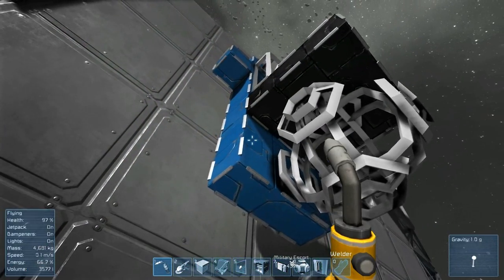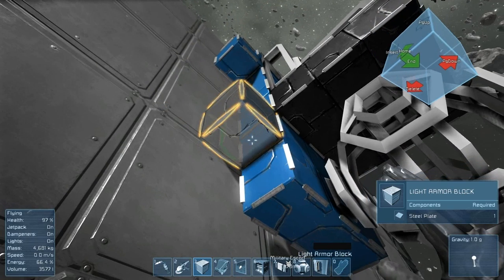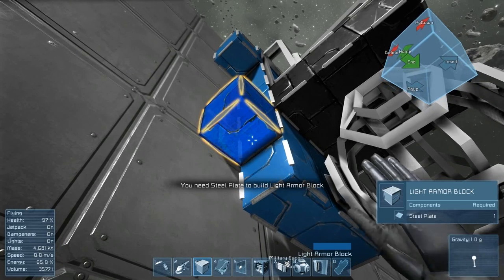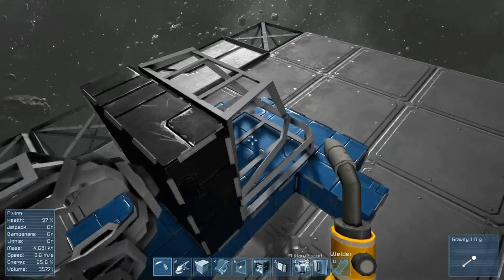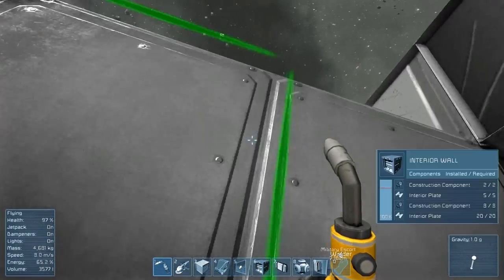We'll just drop off whatever we can inside of that. Now, I want this thing to be completely housed in blocks. So we're going to turn these back to blue. And we need more steel plate. What do we need for the cockpit? Computers and displays. So let's get computers, displays, and steel plates.